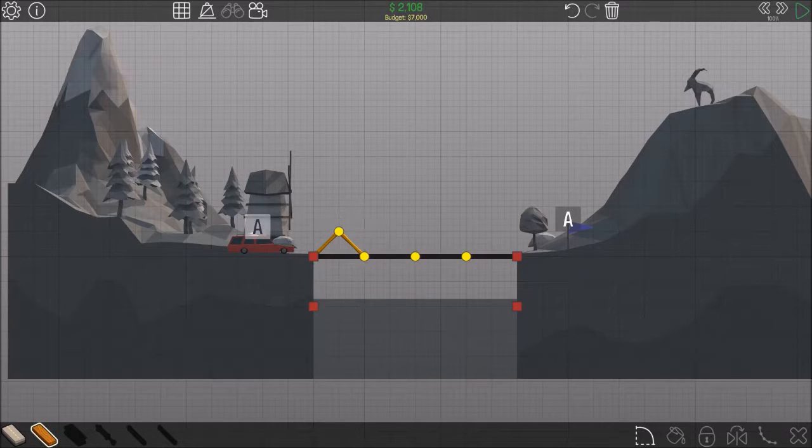Let's just try little triangles like that. There we go. And now we'll put some more... Just going to add loads of support to these two bits here. There we go.